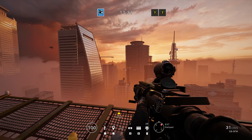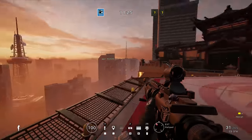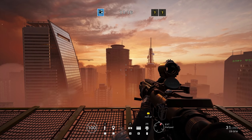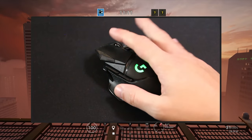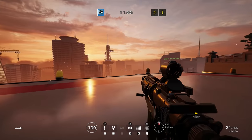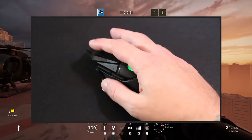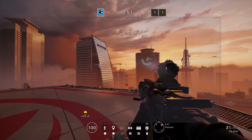We want to do that with the rest of our controls as well. Crouch, for example, is sometimes on C and sometimes on Control — you really want to pick one and assign it to the same key in every game rather than just sticking with whatever the default is. Another one is the melee key — on the G502 there are a couple of extra buttons near your thumb which I like to assign this to, so I always know where it is when I need it quickly. Prone is another button I like to have accessible quickly, assigned to a button near the left mouse button.